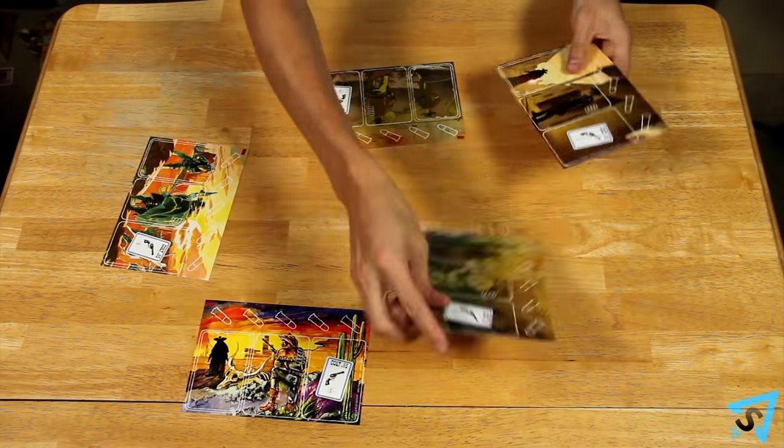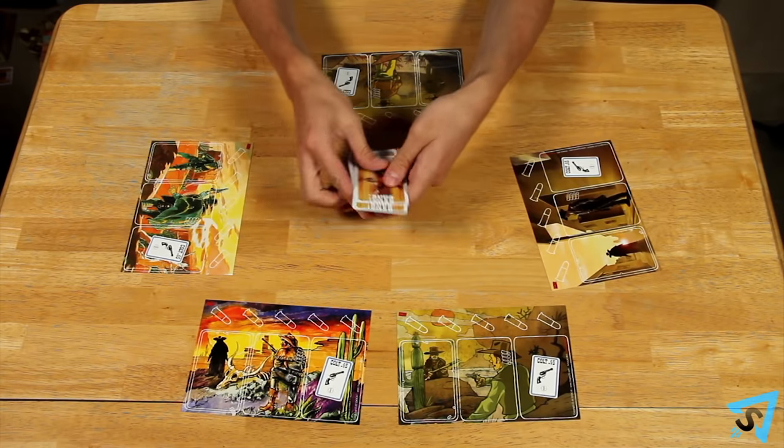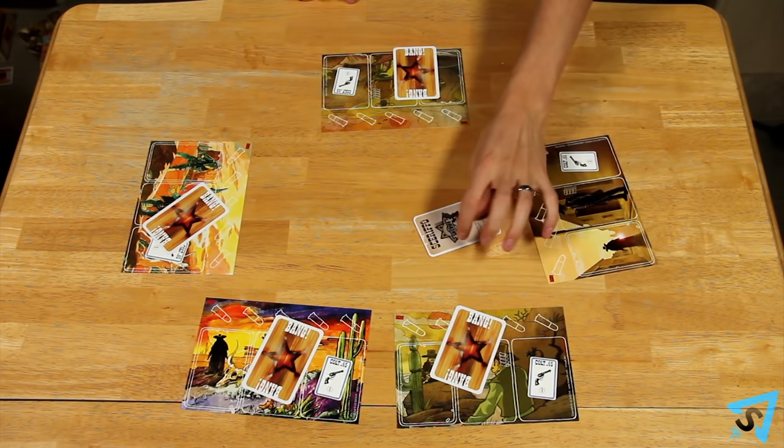Give each player a player mat. Based on how many players are in the game, shuffle the correct identity cards and deal one to each player. The sheriff reveals his card immediately and it remains face-up the entire game. However, all the other players keep their identity hidden.